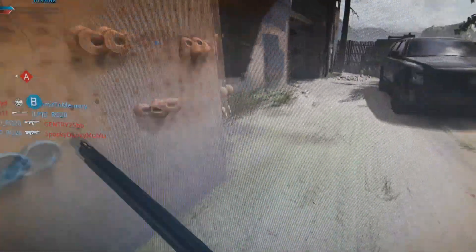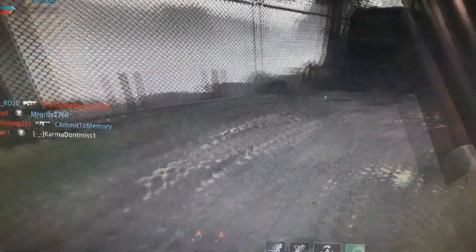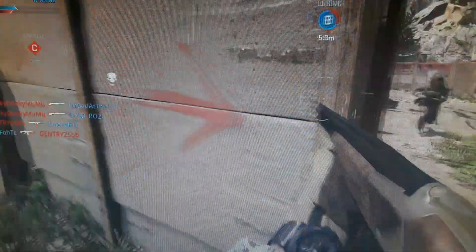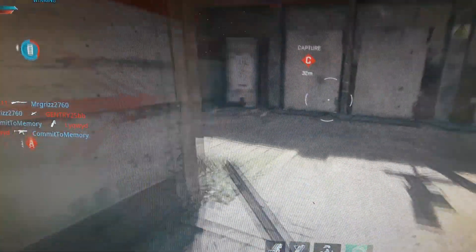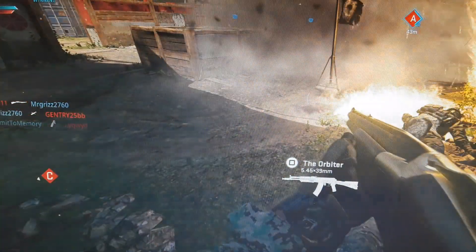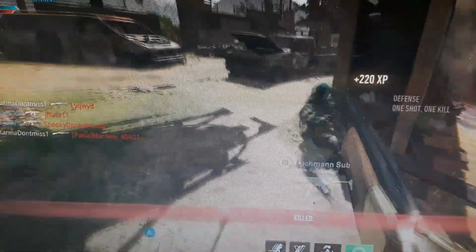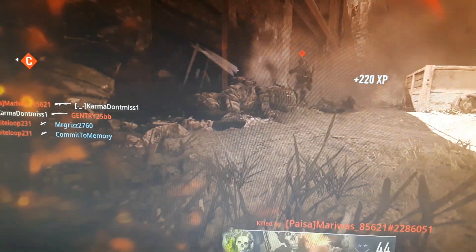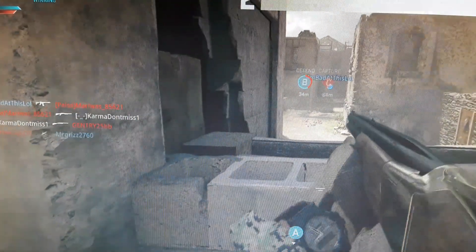You want to play the points everyone is capturing — not your own, but the enemies', because that's where they spawn. They spawn at the ones they've captured, so if Charlie is their spawn, you want to go there. Throw your decoy grenades right when you spawn. If you get point blanks that's 210 or 220 XP. I just got around 1000 XP just from that, and I leveled up my gun.